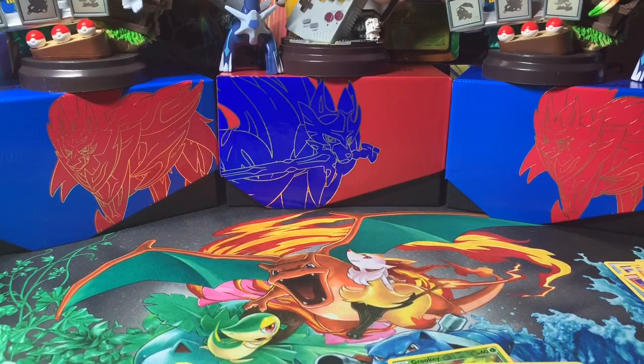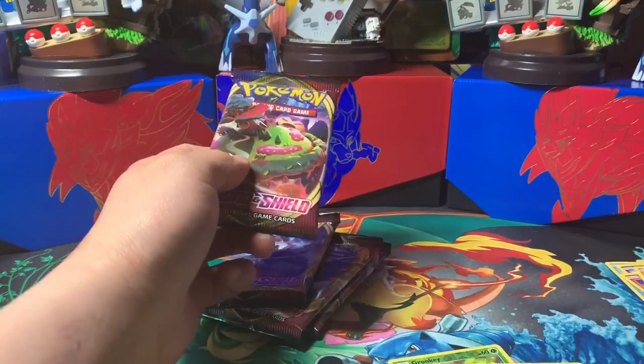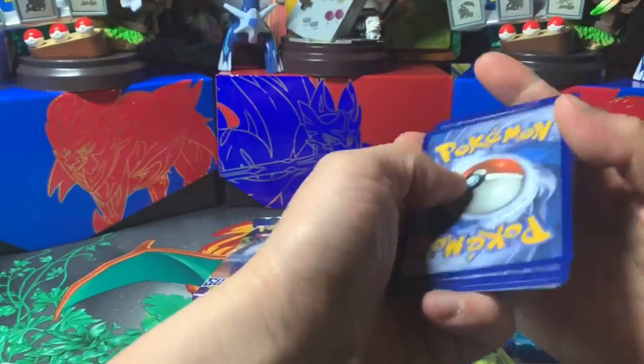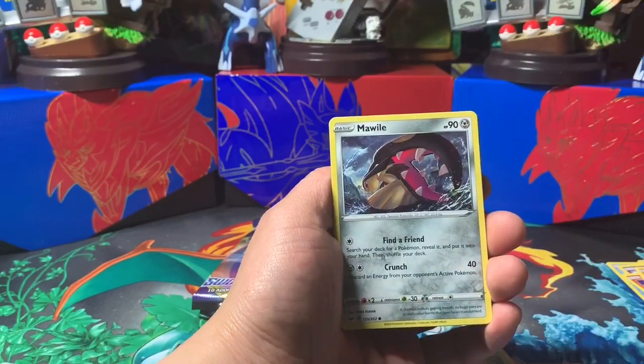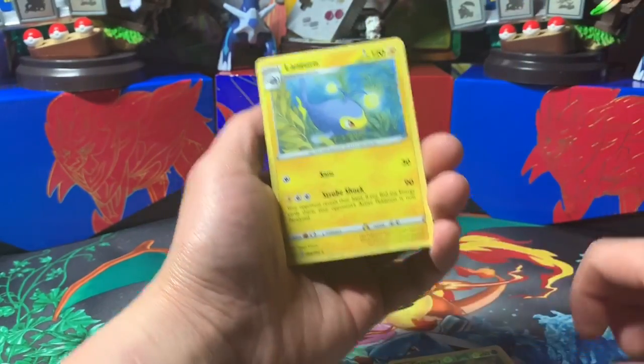Alright, let's get into this pre-release box. Hopefully I pull something good. I'm going straight into the packs here. Code. Four cards: Water Energy, Metal Saucer, Rotom Bike, Big Charm, Grookey, Shelter, Shelter, Mawile, Galarian Ponyta, Sableye, Rhyhorn reverse, and Lanturn non-holographic.